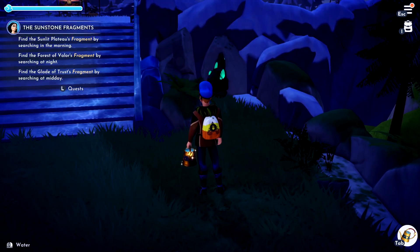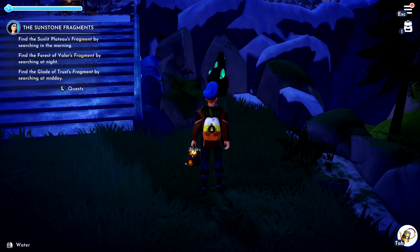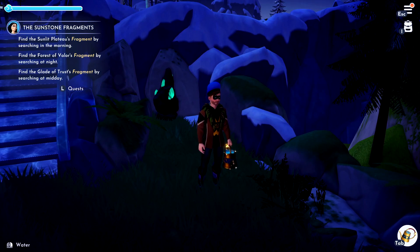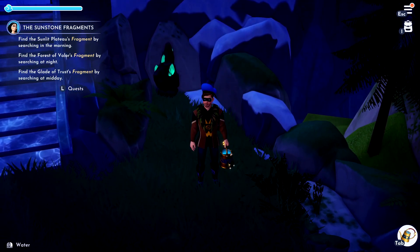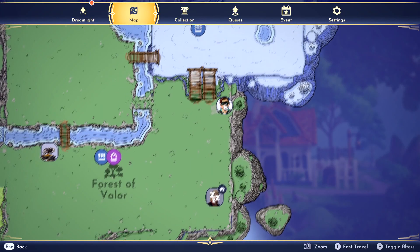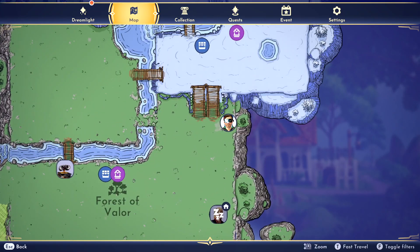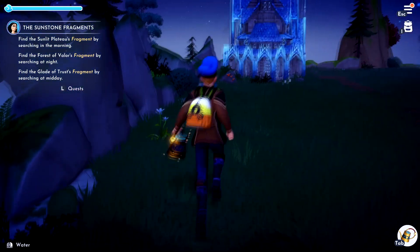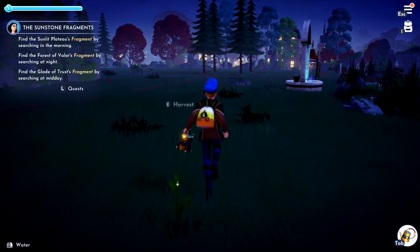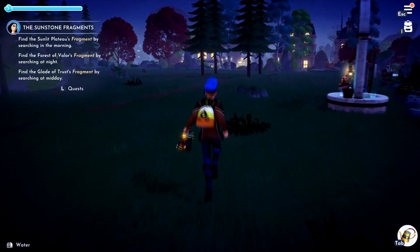The last one is found at night time. I believe pretty much after 5pm it should be here, but if it isn't, please let me know in the comments — the game doesn't actually tell you, this is just kind of a guess. It's right in this location on the map, in the Forest of Valor, right beside the staircase, pretty close to Anna and Kristoff's house. So let's go ahead and bring those crystals back to Mother Godriel.